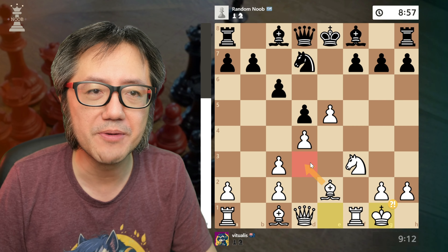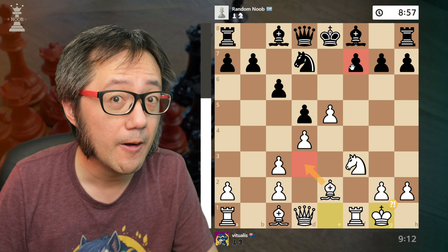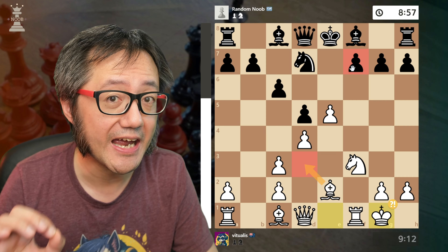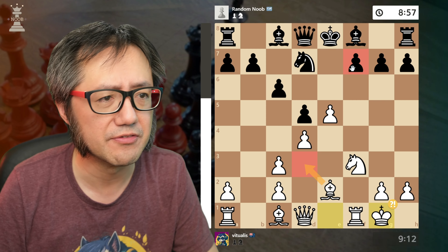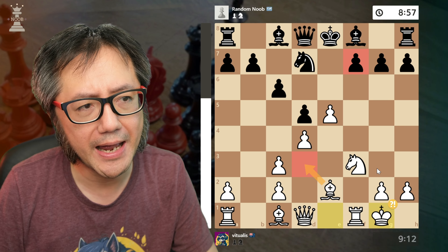Stockfish thinks moving the bishop again is better, but I wasn't so sure about that. I'm focused on that weak f7 pawn and f7 square. I also have much more development than black.